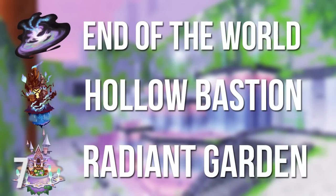Number 7. The following worlds consist of 13 letters: End of the World, Hollow Bastion, and Radiant Garden.